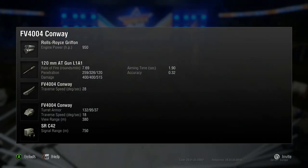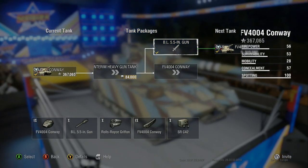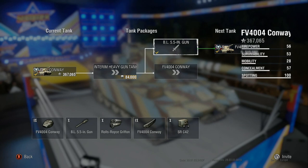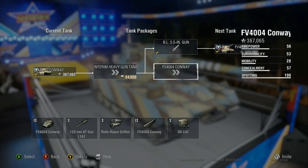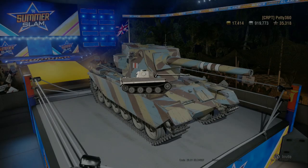The other thing with this tank and its guns: the BL 5.5 inch doesn't get a fully traversable turret - your turret will only turn 90 degrees each way with this gun. If you want a tank with a turret that goes all the way round, that's the 120mm gun. With the 120mm your turret rotates the full way round, whereas the BL 5.5 inch doesn't.